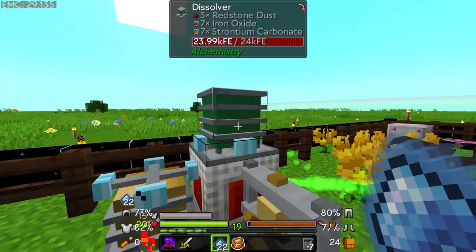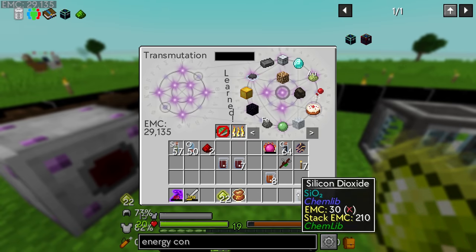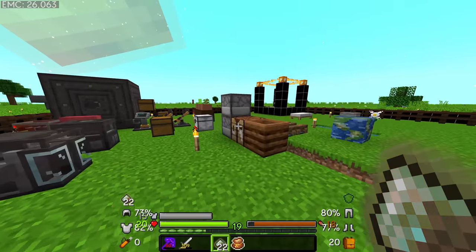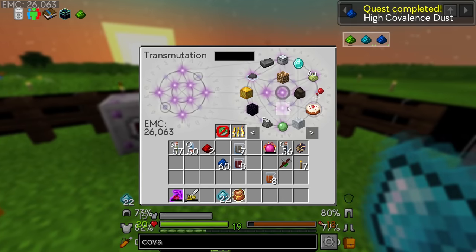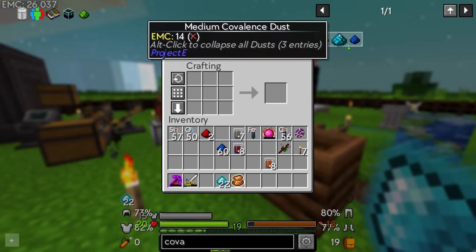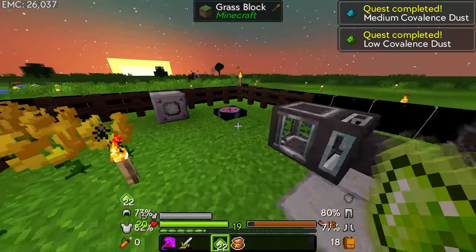We need four of each, and the dissolver will get us both iron oxide and strontium carbonate, which is very handy. I'll make sure all of these are learned in the system. The high covalence dust is just carbon and a diamond, which is fine. So boom — there is the high covalence dust, and for the medium we're just missing one iron. We'll grab one iron — that should get us the medium covalence dust.